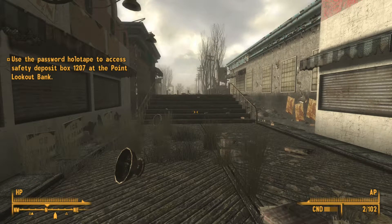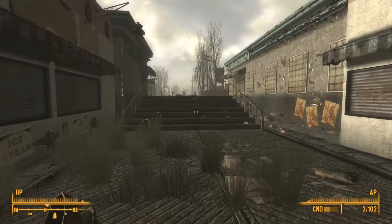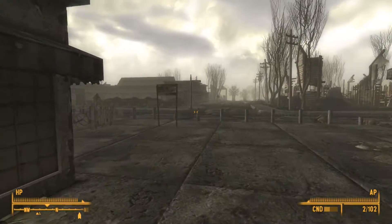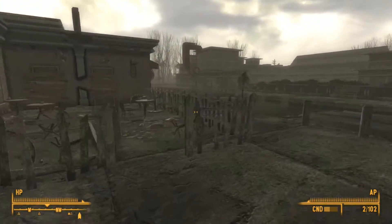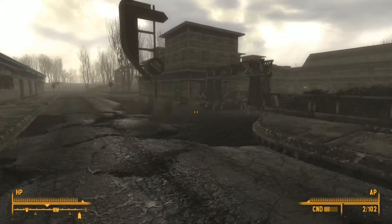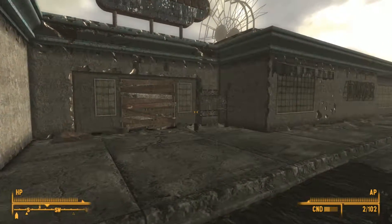Welcome back to Fallout 3, where we are headed to the bank to use the spy's top secret bank password and get some top secret information and do some top secret things with it. I'm tired of saying the word 'top secret.'